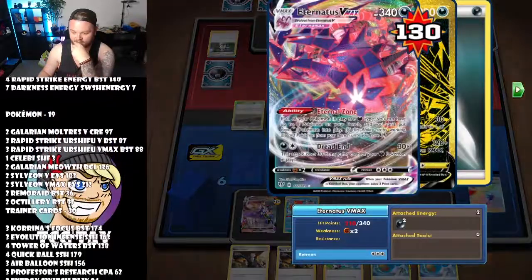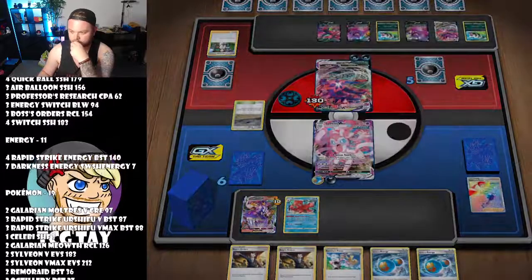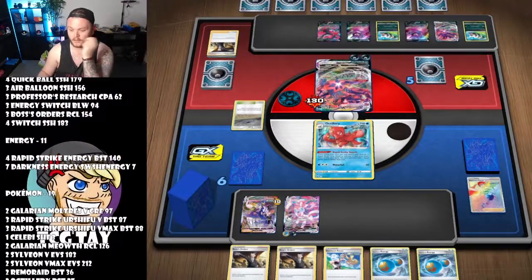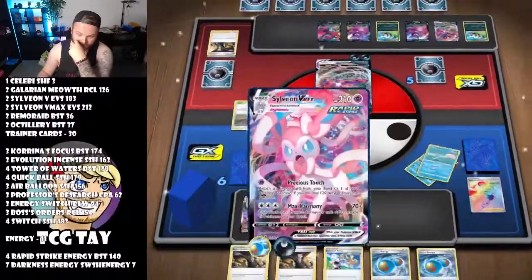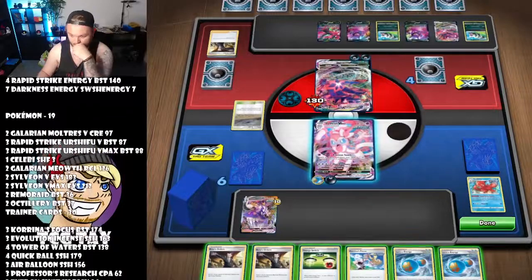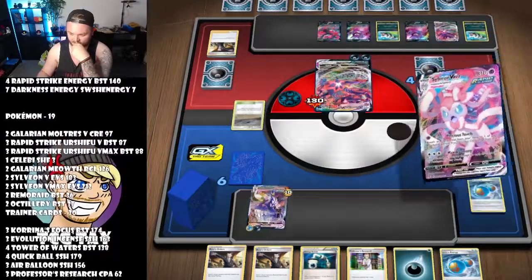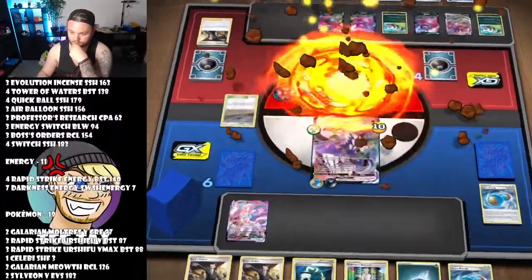We can take four prizes. That kind of hurts — that really hurts. But once again we can retreat and go that route. What I'm probably going to do is Karina's Focus, retreat into the Eevee, G-Max Rapid Flow and take out quite a bit. Nice four prize turn.